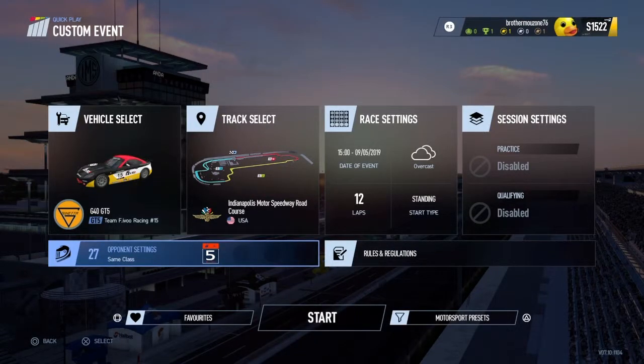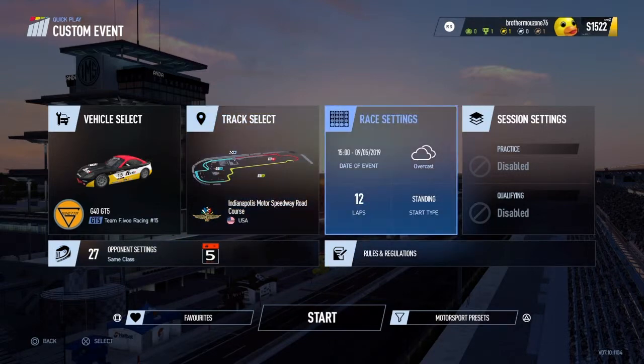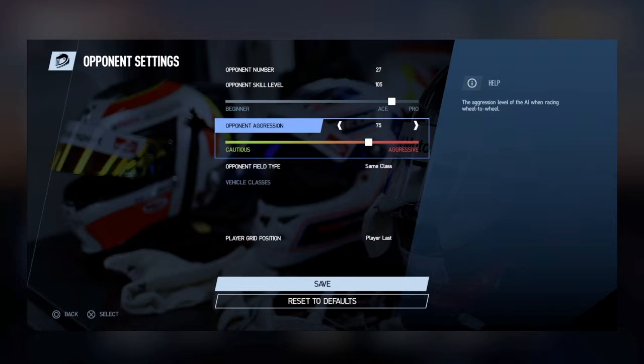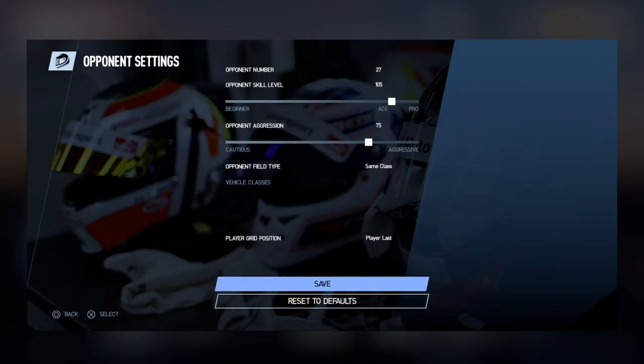Hi there, Marcus Caballero here. Welcome to my channel. We've got some more racing today from Indianapolis Motor Speedway in the Ginetta GT5s. It's against the AI today for a little different — 12 laps, 27 AI on track at 105 skill level, 75 aggression, and I'm starting last on the grid.